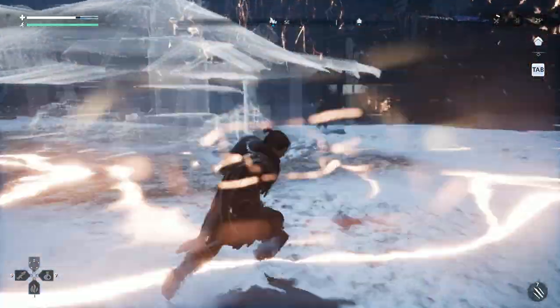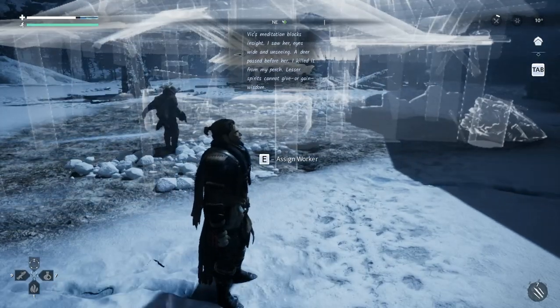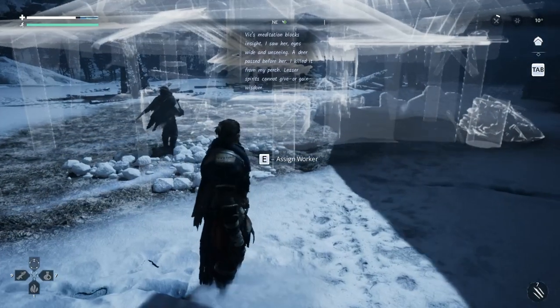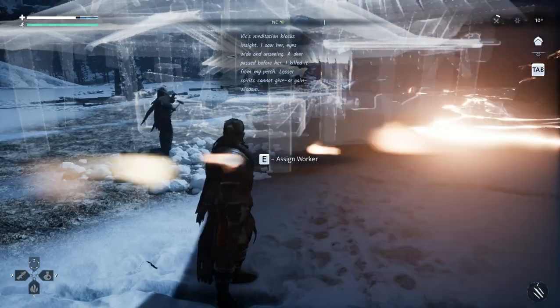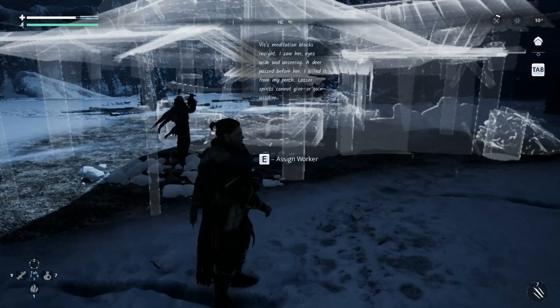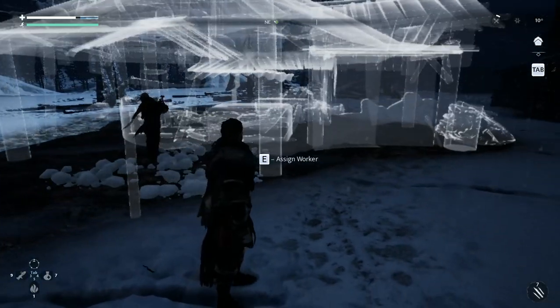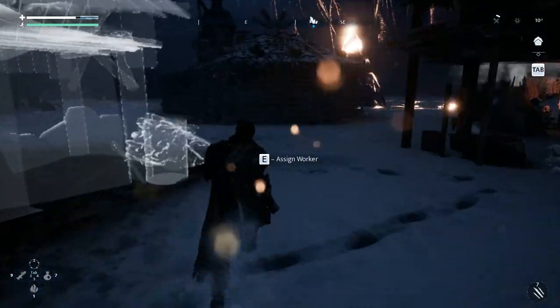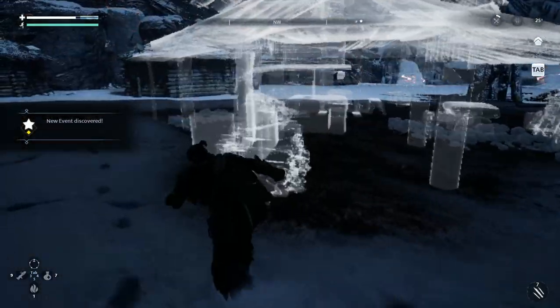This is where the forge is going to be — oh there's Gin, he's going to work. I saw her, eyes wide and unseen — a deer passed before her, I killed it from my perch. Lesser spirits cannot give or gain wisdom. And there is your pre-4th of July weekend message of the day. Very good, very good indeed.